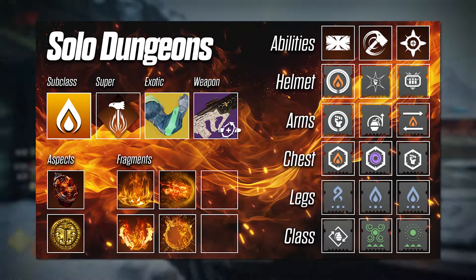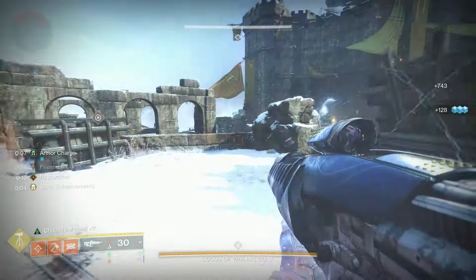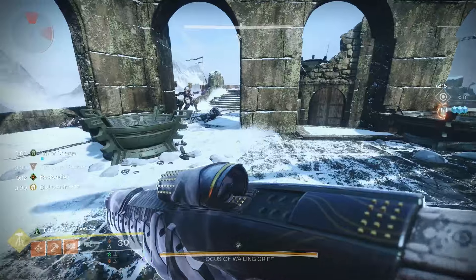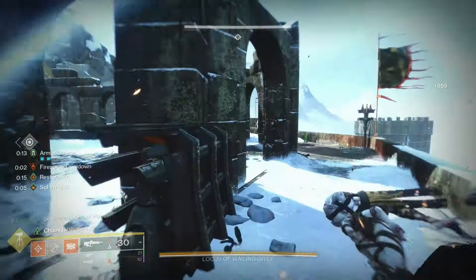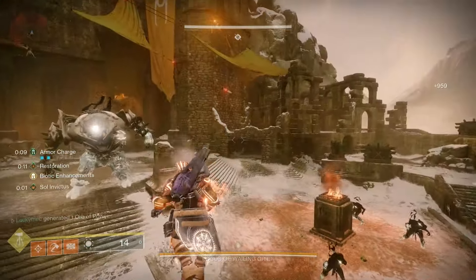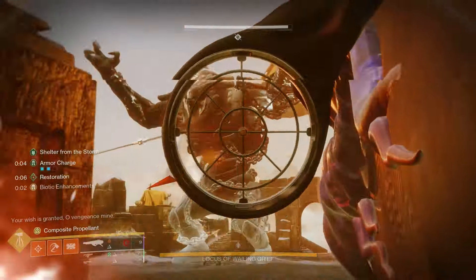So what does this look like in action? You want to start every activity by getting a Throwing Hammer kill in order to create a Sunspot and start gaining stacks of Roaring Flames. Passing through that Sunspot will give you Restoration, and you just gained Radiant by using your Powered Melee. Now you can either keep killing with your melee, or start using your Solar Weapon to extend that Restoration and Radiant up to 15 seconds.